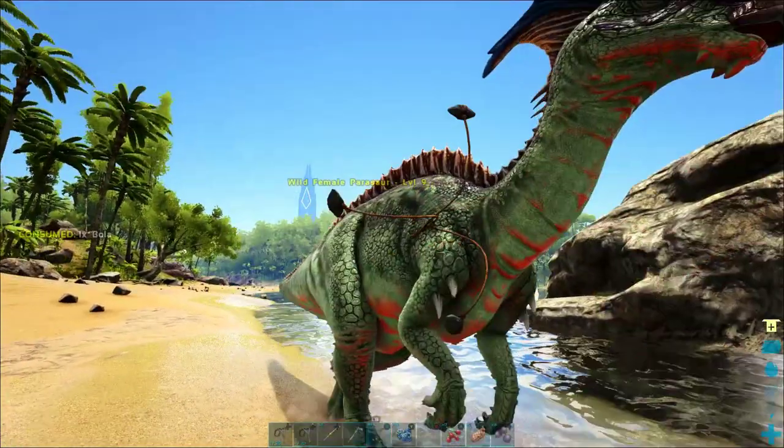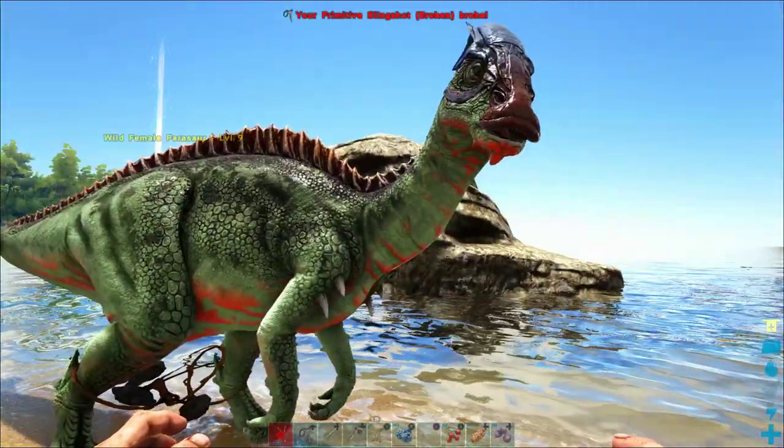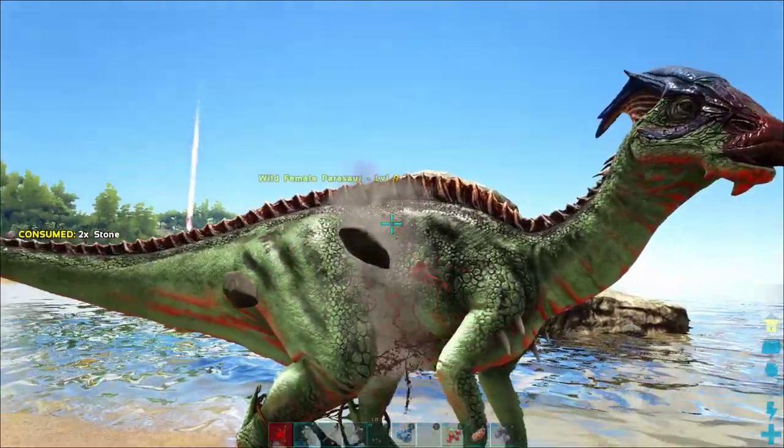We have this other parasaur, and I'm going to pull out my bola and use the bottom right trigger to throw it and completely incapacitate the parasaur. Now I'm immediately going to pull out my slingshot — and break it, so this is why we brought two slingshots.